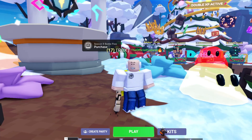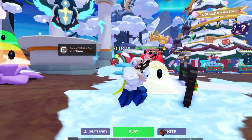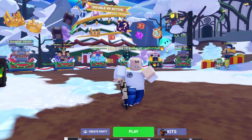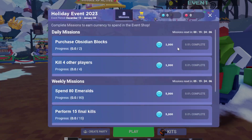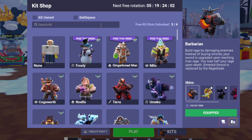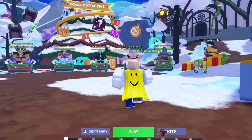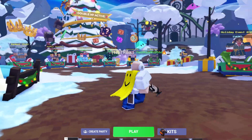I think they're going to put it for Robux on one of these stands, so we're probably going to get a Christmas kit but I don't think it's going to be free. I could be wrong — they might add it here or make a completely separate event. I type in elk and there's nothing in the shop, so it definitely looks like they're going to be adding a kit.